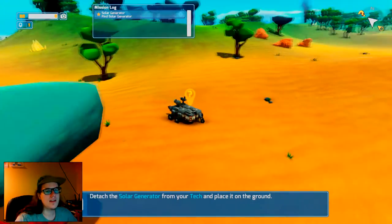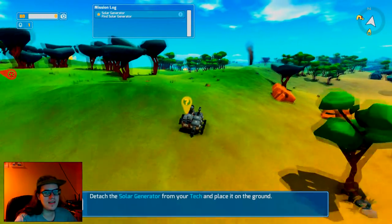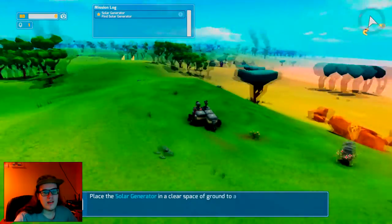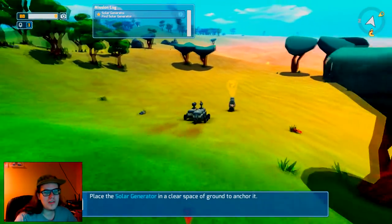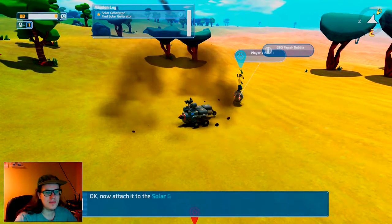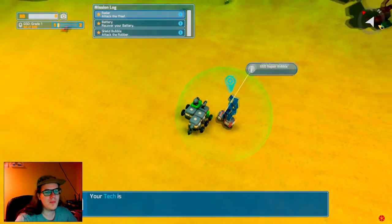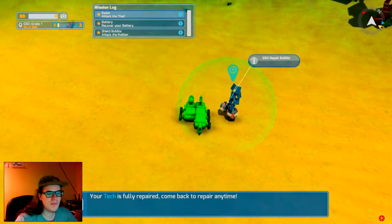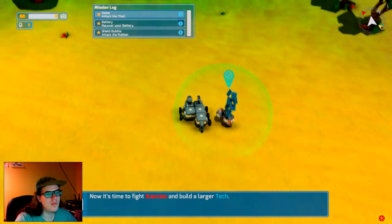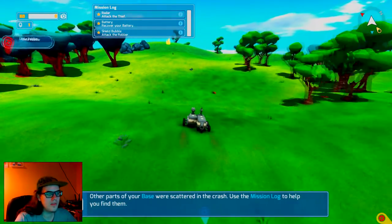Wait, I remember what happened last time. Last time, in the episodes you're not going to see because I deleted them — because they were botched — the solar generator and the repair bubble that I got, these two items, they disappeared on me. I put them down in Assault Flat; I think it was way too far away for the quests to actually work with them. When I put my radar on, they just didn't show up. They disappeared.